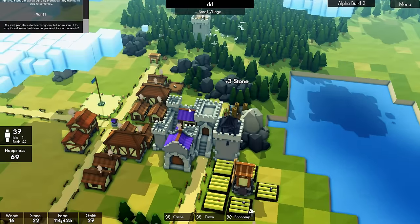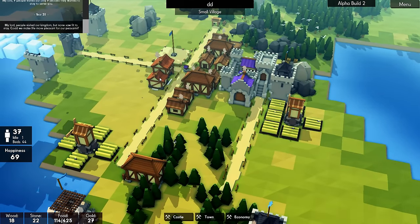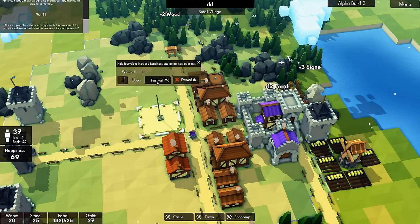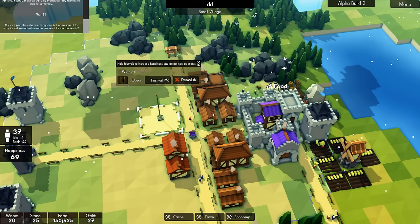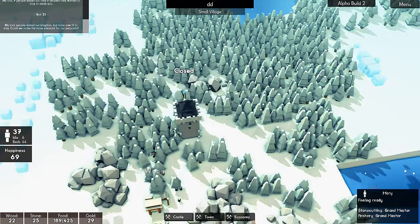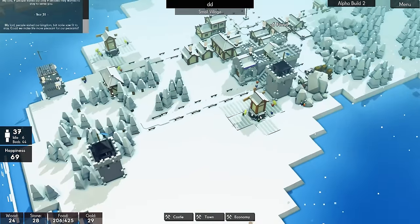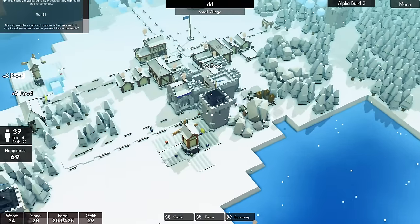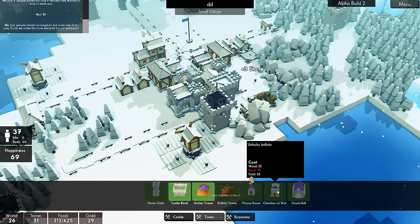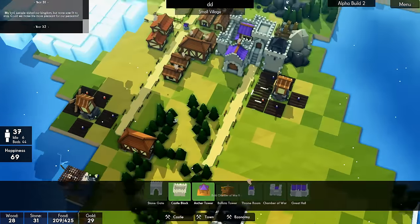We do need some more people. We can take another ten — this will give us that. A festival just attracts new people, I think. That one's done. Let's take you off of there. Zero out of five builders, so things get built a lot quicker, which is good. We need to get ballistas — we really do. Build the chamber of war first, so we need lots of stone and gold. We've got the gold, so we just need lots of stone.